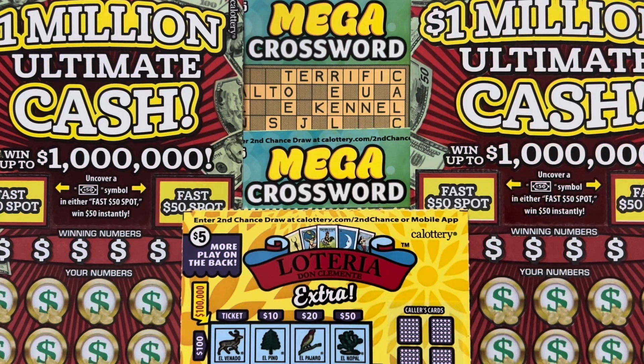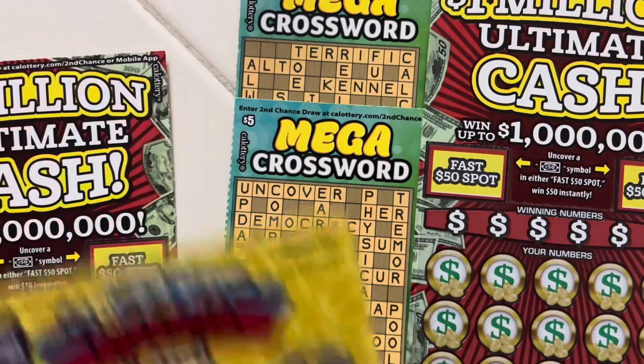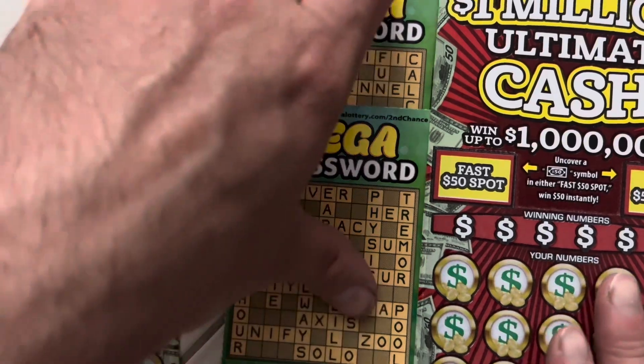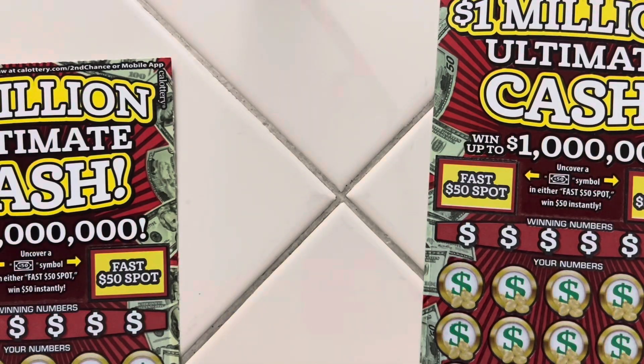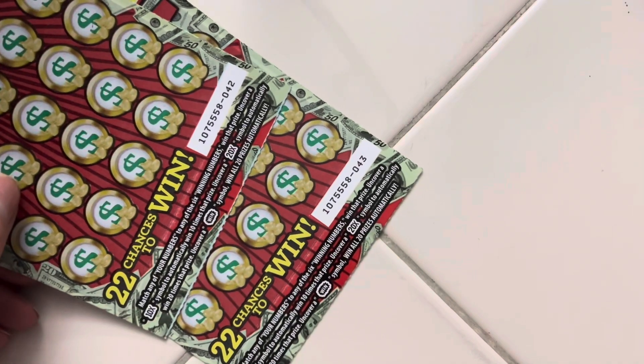What's up guys, today we have a $35 batch of California Scratchers. We have one $5 Loteria Extra, ticket number 57. We have two $5 Mega Crosswords, tickets 16 and 17. And we have two $10 1 Million Ultimate Cash, tickets 42 and 43.